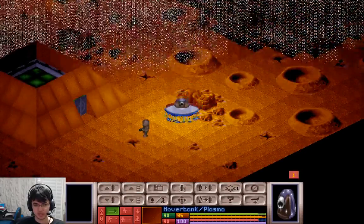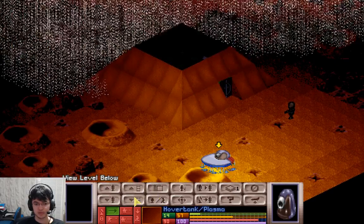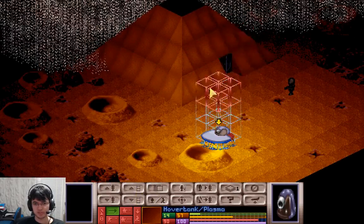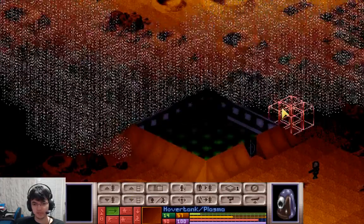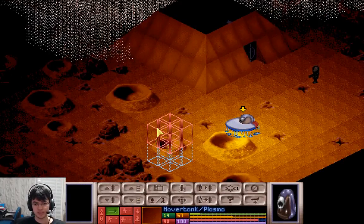Alright, so one down there. That's a plasma rifle. The access lift is just here — it's one way entry, just one door, which means the tanks can't come, unfortunately. Unless I blow a hole in the side — I might actually do that. Blasters have that capability.